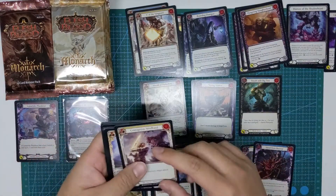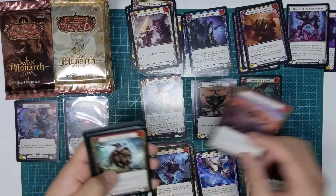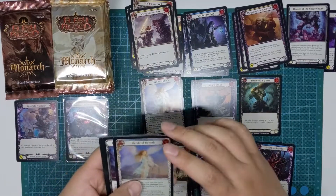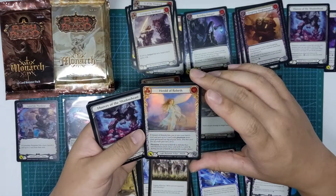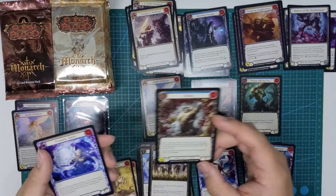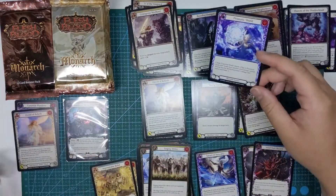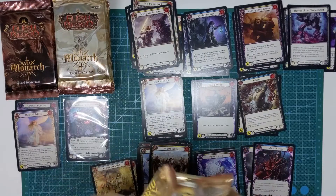I think the next time I open a box I'm going to be much more prepared — this one just had too many classes to follow, to be honest. Better sorting for the classes and talents. Herald of Rebirth, a very nice rainbow foil there. Prismatic Shield — great card.